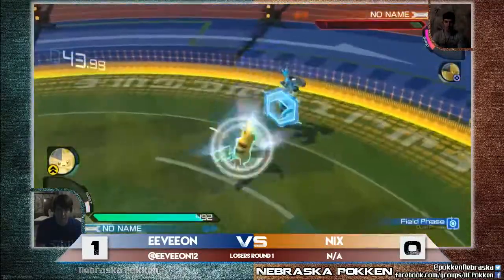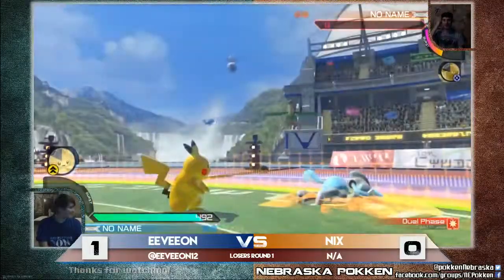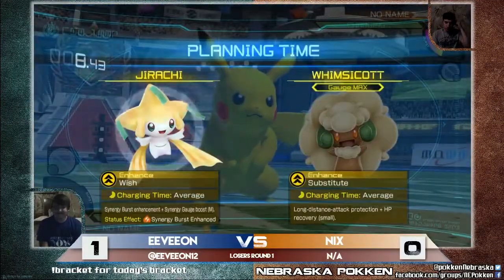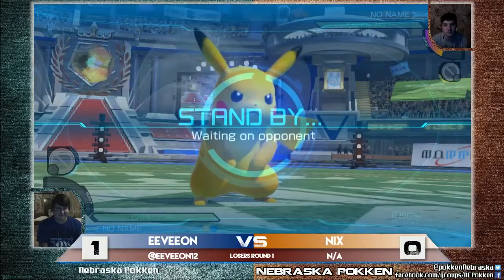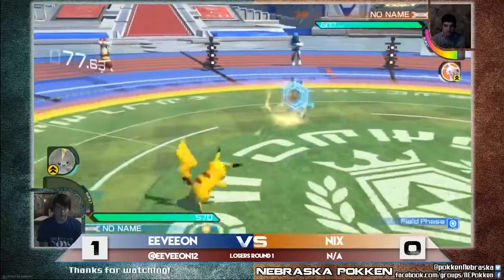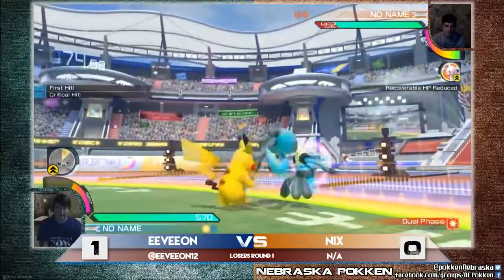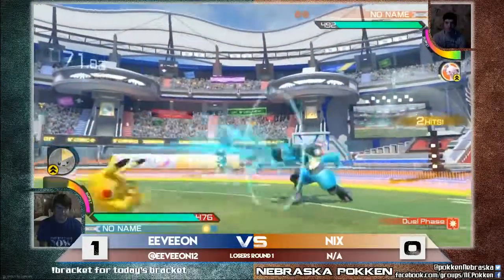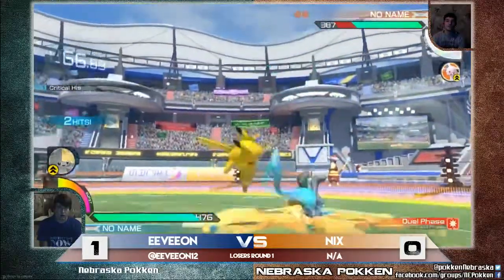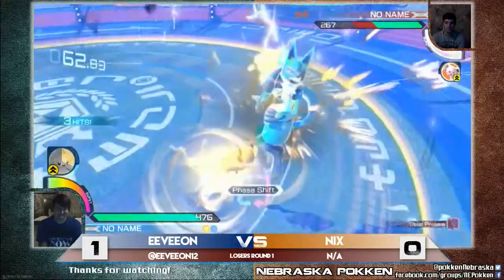Here comes the burst. Chip doesn't really matter with one HP left. Nuzzle! The burst actually puts him in plus. Even though I don't think he can grab Nuzzle, even if he could, I believe he would win that — I think it was him at plus four if I remember correctly. Nix taking a pretty big loss but almost has that burst ready to go. Nix is able to break out of that pressure against the wall, and there's a nice counter. Just Frame? Let's go Evion! And this is a nice grab on the wake up.